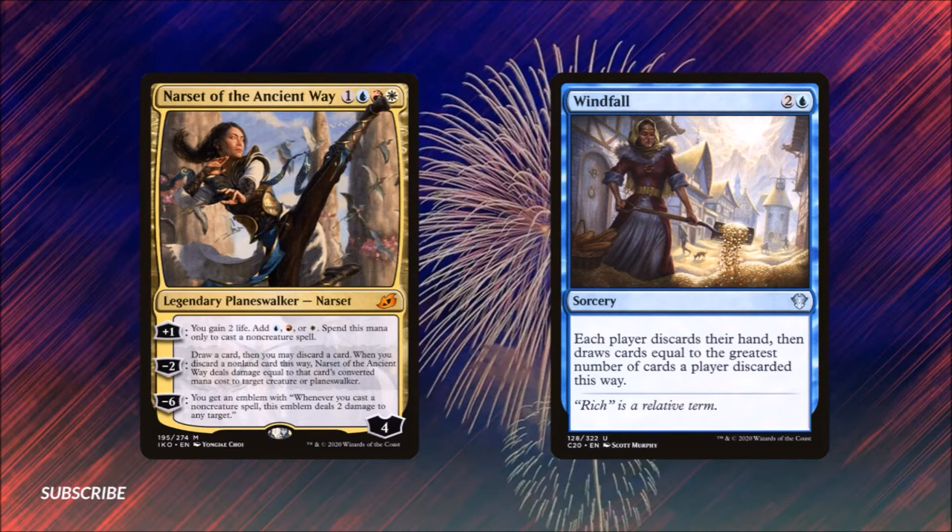Our signature spell is Windfall. It costs two and a blue and is a sorcery — each player discards their hand and draws cards equal to the greatest number of cards a player discarded this way. We're using a wheel effect like Windfall because we want to revolve our hand — that's what the revolution's all about. Digging deep is a lot cheaper for a budget deck than running an expensive tutor. This card will allow us to restart our cycling revolutions if we stall out mid-game, and it will mess with our enemies' plans by throwing them away. It can backfire, so use this card with caution.